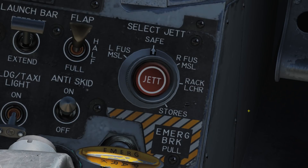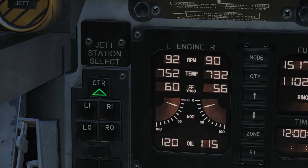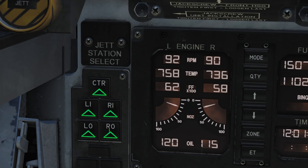Next up we have our planned stores jettison option, specifically the selective jettison button. This allows you to choose which stores and how you wish to jettison them. There are five push buttons — centre, left inner, right inner, left outer, and right outer — used for pylon selection.